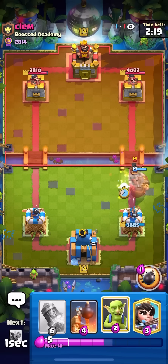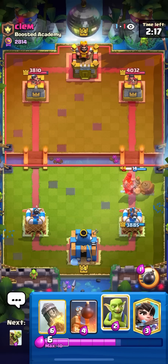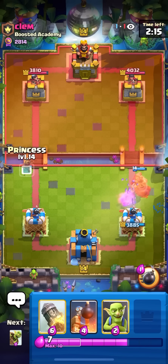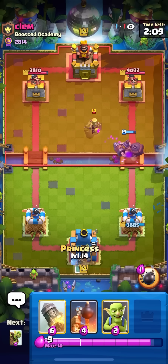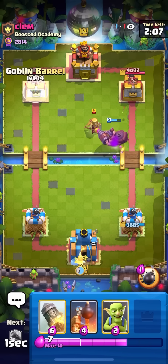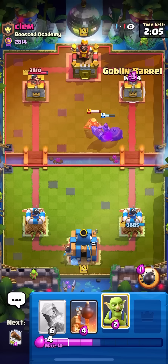I'm just going to go for my Mighty Miner plus Ice Spirit here on the Ram Rider. On top of him not being able to spell it, he still has to defend it — whereas if I just put the Bomb Tower, then he doesn't have to defend it anymore. He goes for the Mother Witch. I'm just going to go for my Princess in the back here — Mighty Miner will completely kill the Mother Witch, which is great.